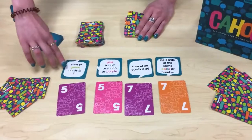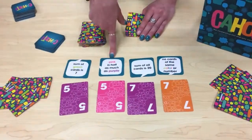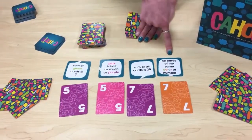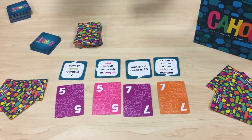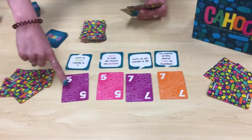Here's an example of the goal cards: one says the sum of green cards equals seven — we have no green cards out at the moment. Another says pink is half as much as purple. The sum of all cards equals 20. And one says no card of the same color or number.